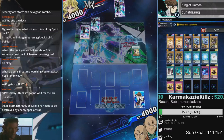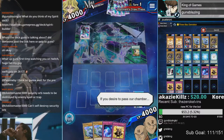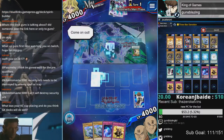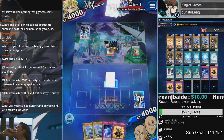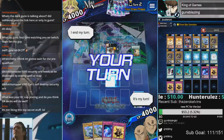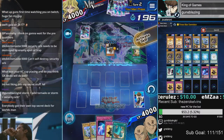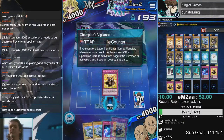Didn't I face this deck yesterday in that duel room? Labyrinth Builder plus Spirits. Okay, this is actually a pretty good starting hand — one might say this is a hand I understand. I have two ways to stop Relinquished, it's crazy. I'm gonna set all three of them.